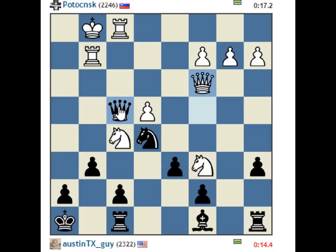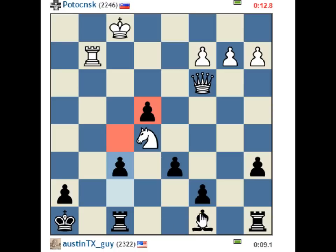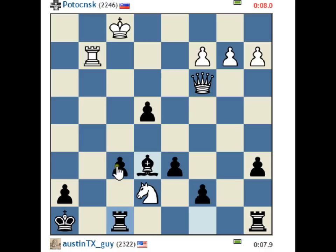General rule of thumb: don't leave stuff hanging, so I probably shouldn't have done that. Because again, now where does this piece go? Where does my queen go? I don't see much. Maybe I can flag him, although I'm definitely down on time. This f6 pawn is stuck.